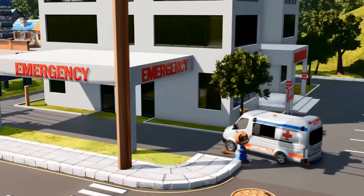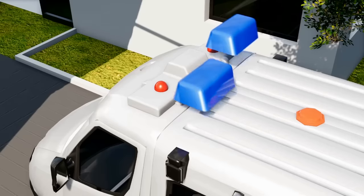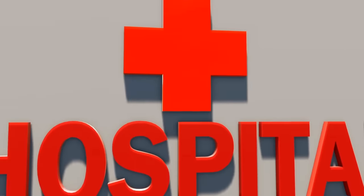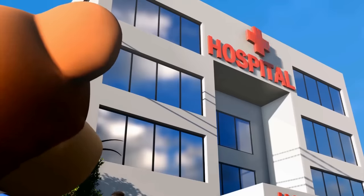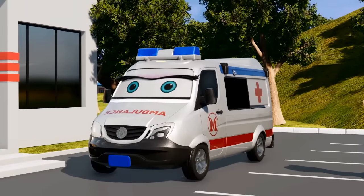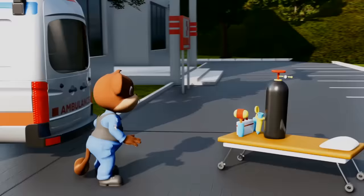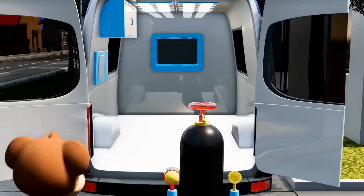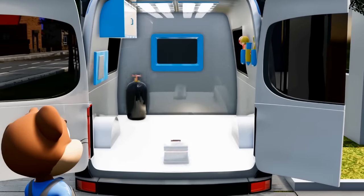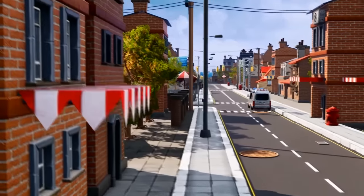Just like this, guys. Here's the rear bumper and the rear lights as well. Now here's lots of medicine and medical equipment. If there's an emergency, the ambulance will be there to help.